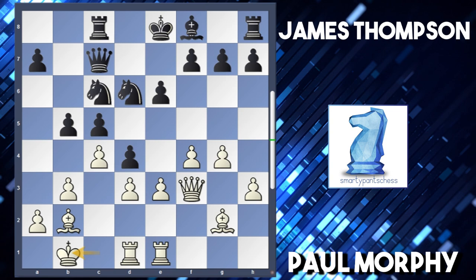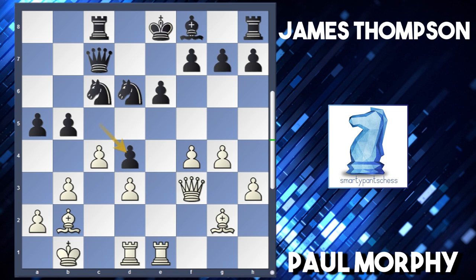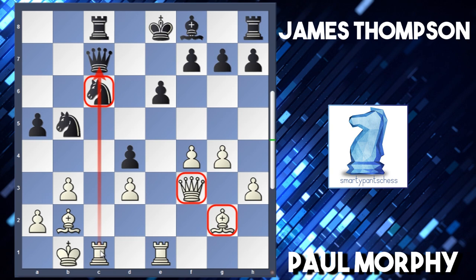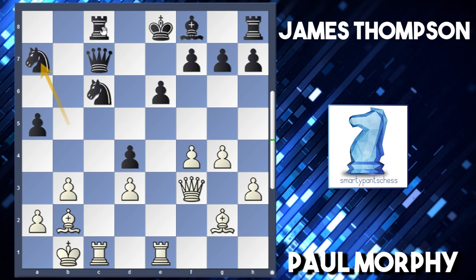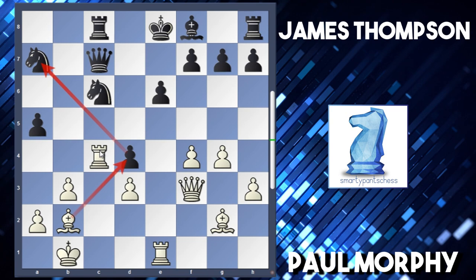Thompson continued the attack with a5, launching his queenside pawns forward. Morphy now takes on d4, c takes d4, and now c takes b5, knight takes b5, and rook c1. Morphy has a good attack against the queen. The knight is threatened by three pieces and defended by two, so Thompson played knight to a7 to protect it. Rook c4 was played, threatening to play bishop takes d4 and attack the a7 knight since the knight on c6 is still pinned by the rook.